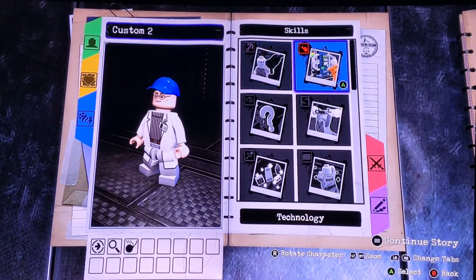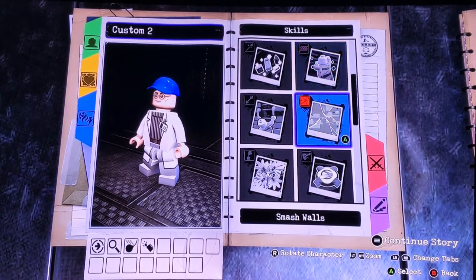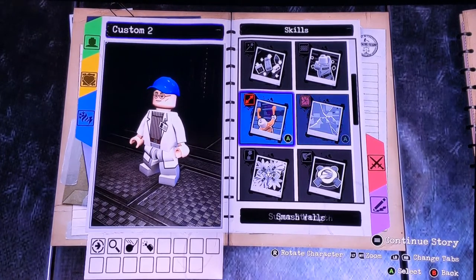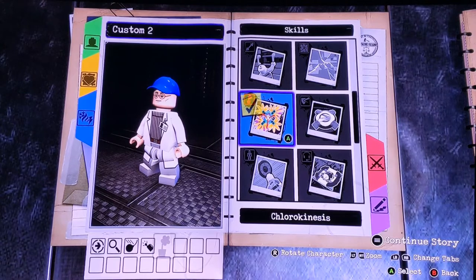For his skills, we'll get him in Technology because he's a very smart character. I wouldn't think he'd have wall climbing, super strength, or smashed walls. Chlorokinesis — or basically plant power — yes, we're definitely going to give him that since he's a plant monster.